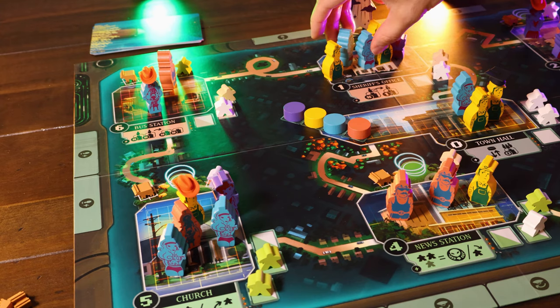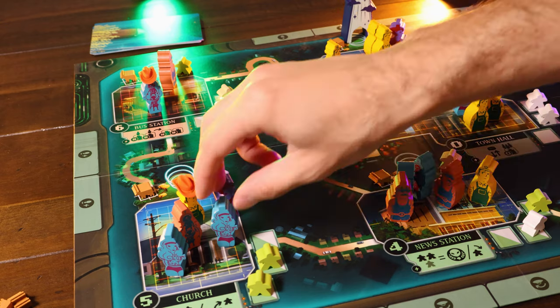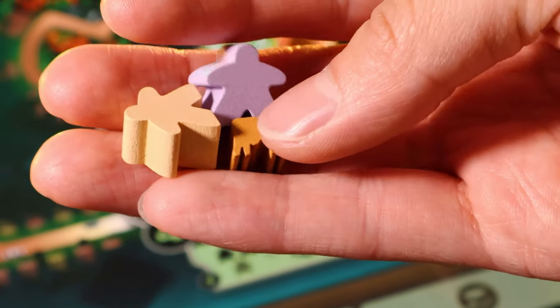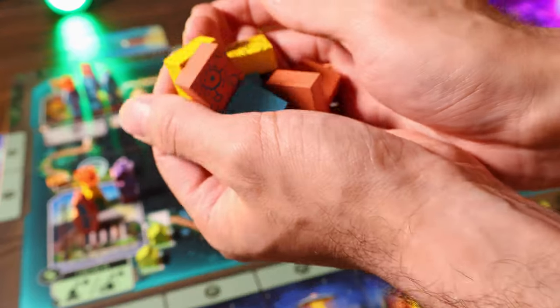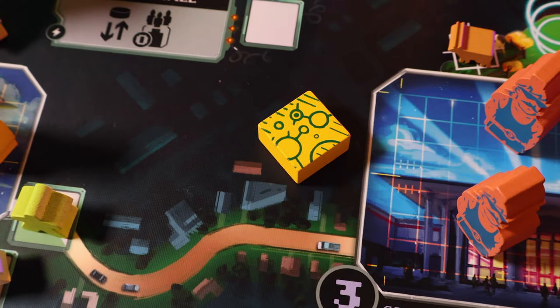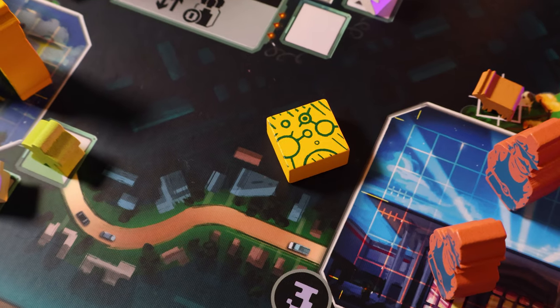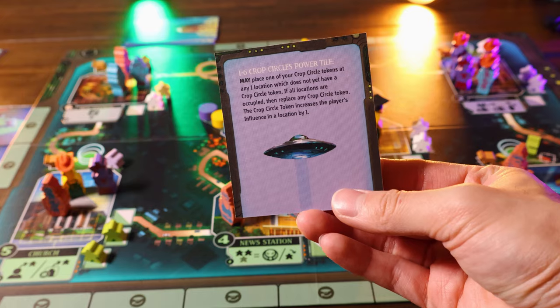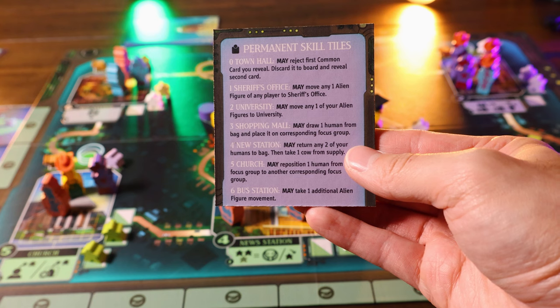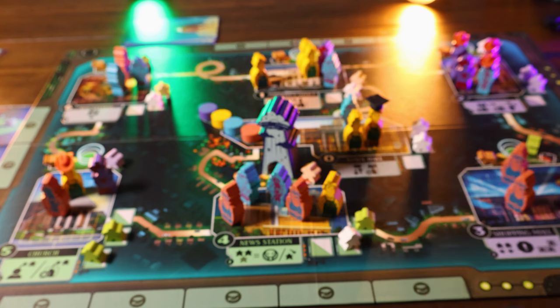The game looks gorgeous and is very well produced. It's a game you can teach anybody, and once you do it clicks really quickly, but a game with advanced players is even more interesting with all the extras in the box. There are two modules you can add: the crop circles module, which adds a permanent influence marker at a location, and the permanent skill tiles module, which gives you special abilities when you influence a location that pass around throughout the game.